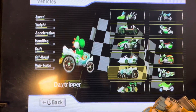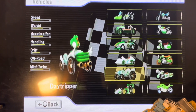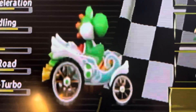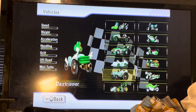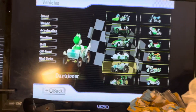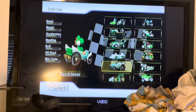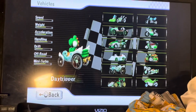Here's my favorite medium cart of all time — the Day Tripper. It looks like a princess carriage. In order to unlock this car, you have to win the 150cc Leaf Cup.